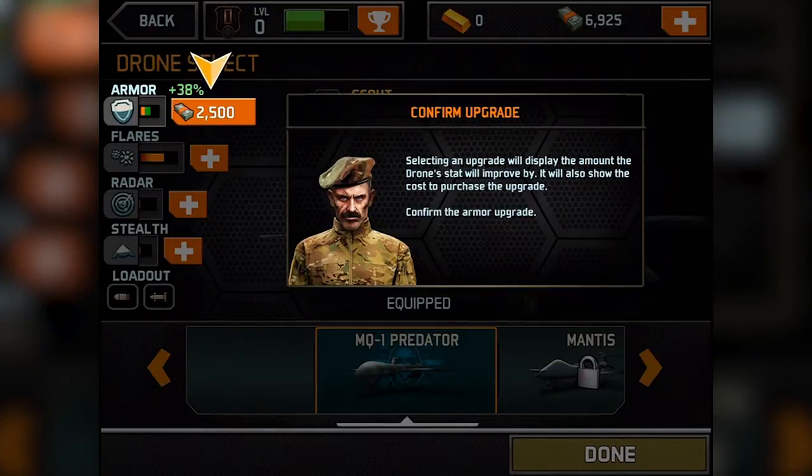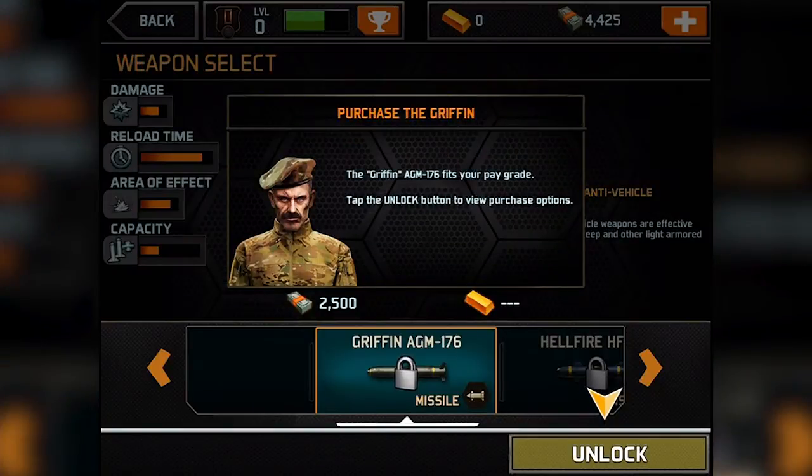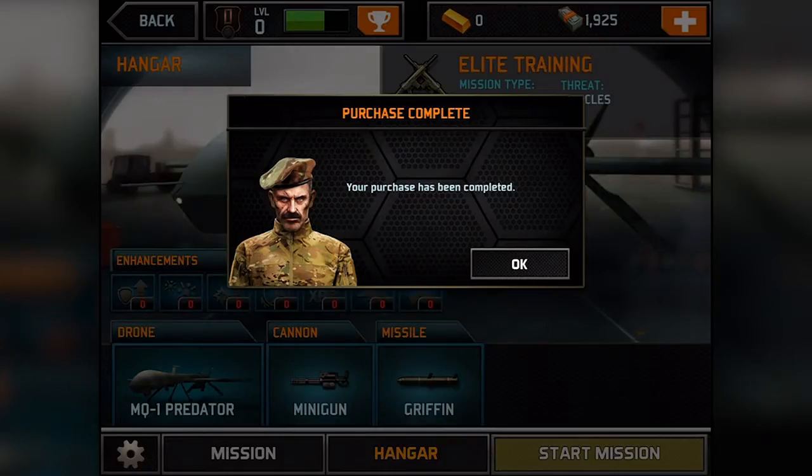38% armor upgrade — that's pretty good. Looks like we got the dough from the last mission. Unlike in the simulator, you'll need to purchase the weapons you wish to take into the field. A cannon has been supplied for you, but you will need to purchase missiles. The Gryphon AGM-176 fits your pay grade — tap the unlock button to view or purchase. It doesn't seem like we can afford any other ones right now, but hey, gotta start somewhere. Alright — your purchase has been completed.